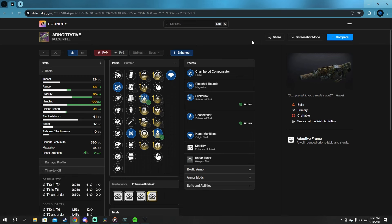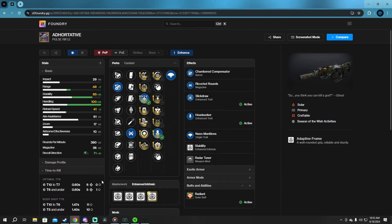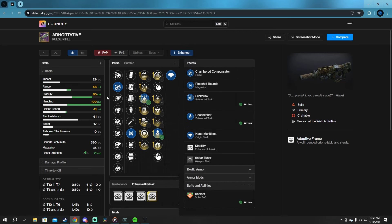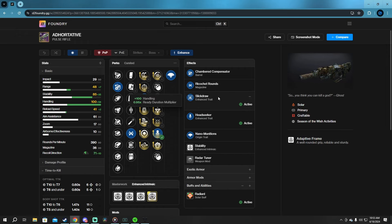TTK wise, we know it's just barely a 3-burst. But with this season's artifact perk giving you Radiant, you can self-proc a 6 headshot kill. So I've gone with Slickdraw and Headseeker for the max handling, instead of going down to 39. I messed around with this on the Revision Zero not that long ago, and I thought it was quite fun, yet very humbling.